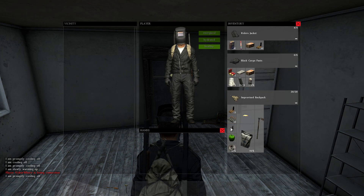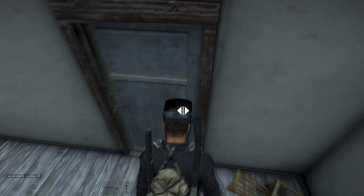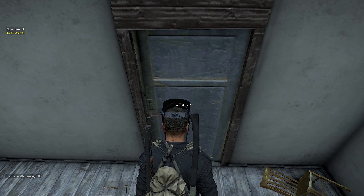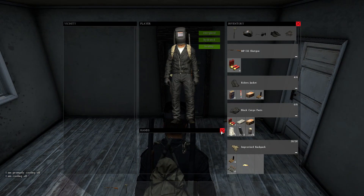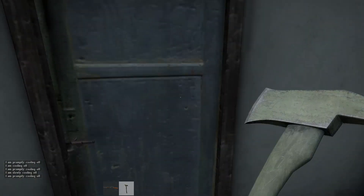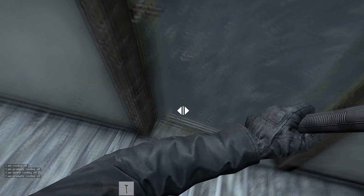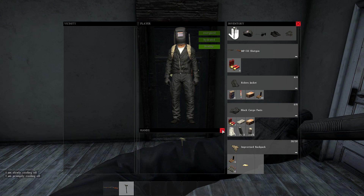With this update, barricading has also been introduced into the game, and what we have here is a lockpick. What you can do with this, from what I've seen, is lock or unlock any doors in the game. Basically I go up to one of the doors right here, hit lock on it, and now the door is locked. If someone tries to open that, they're either going to have to use a lockpick to unlock it, or a melee weapon — which does also work. I'm not sure if all melee weapons work, but the axe does work pretty well. As you can see right here, I just go up to it, give it a few hits, it slightly opens and then I can open the rest of it from there. Pretty cool concept.